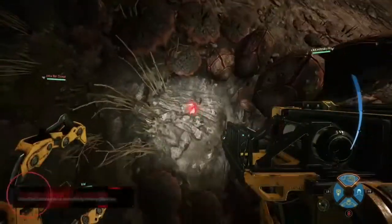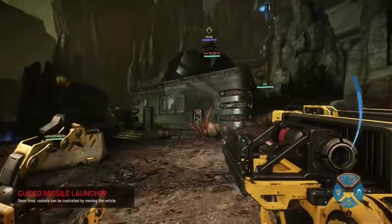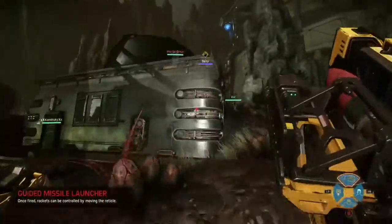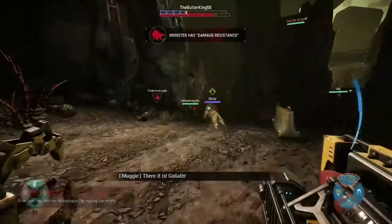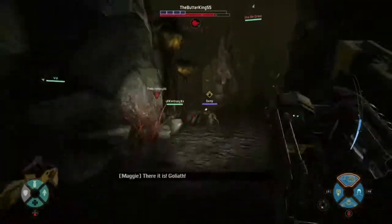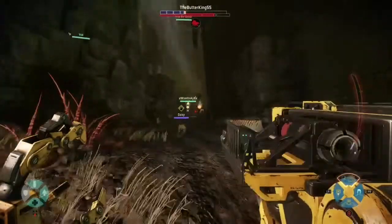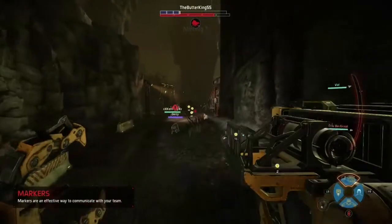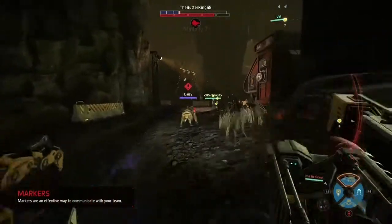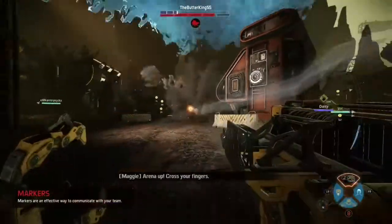As Bucket, you have three unique abilities and one regular one, which is for all support. All support classes have group invisibility, where they can make anybody around them invisible if they're not shooting or anything like that. His other ability is pretty much his weapon — this character's weapon is a rocket launcher, which is laser guided by the red dot, as you can see. Does a lot of damage.